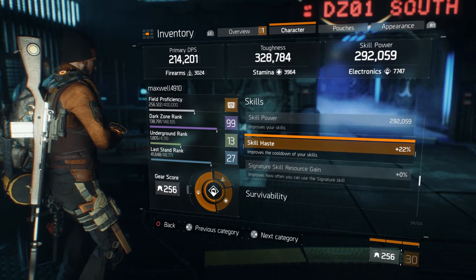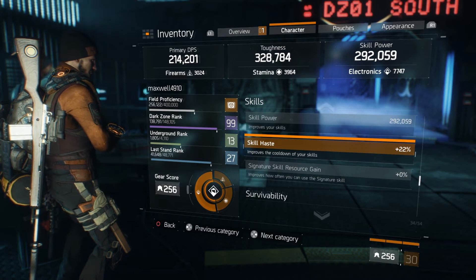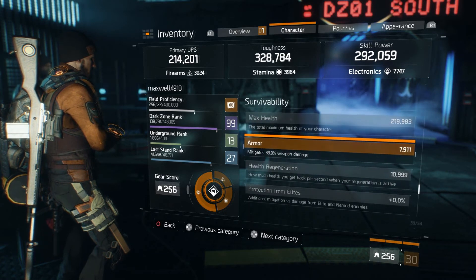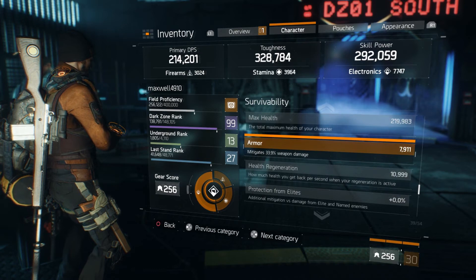This skill haste — I usually have that a bit higher, usually right around 30 to 32. But with this build that I made for this video, I wanted to get the armor mitigation as high as possible for sustainability reasons.